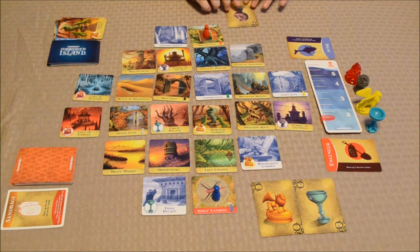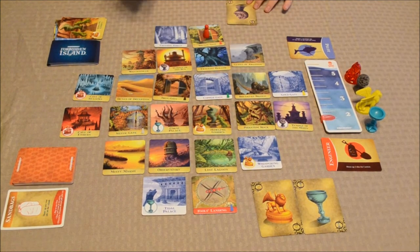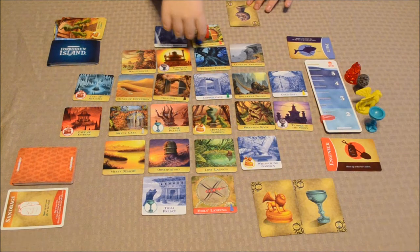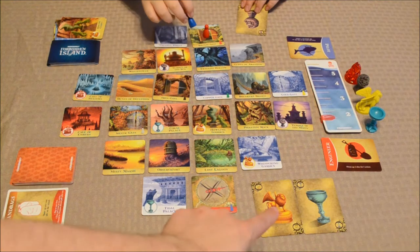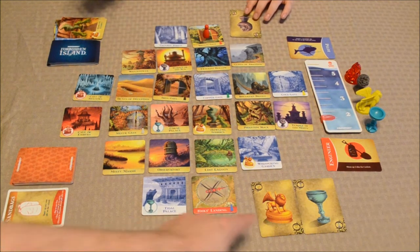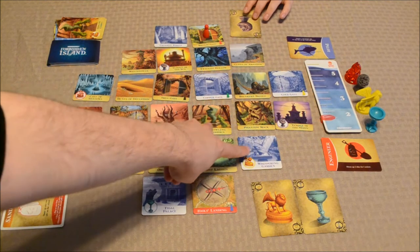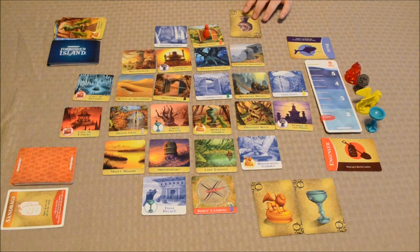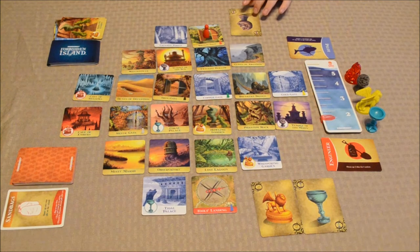That does not count as an action, so you still have three actions you could take. I advise going for the yellow treasure first since those tiles were flooded from the start and have the most threat of sinking. Because this is a cooperative game, players work together and discuss strategy openly. Our hand limit is only five, so I'll have to discard one card to get four of one color.